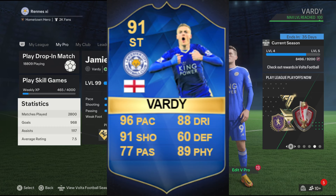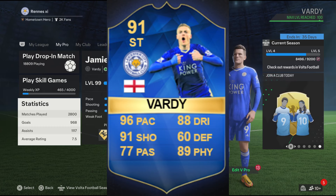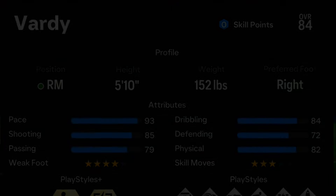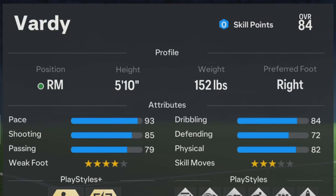These two builds are very similar when it comes to the attributes. Now for the profile, for the position make sure it's either right mid or left mid. For the height, Vardy in the game and in real life is 5 feet 10, so make sure the height is 5 feet 10. For the weight it's going to be 152 pounds, and for the preferred foot, Vardy is right footed, so make sure the preferred foot is right. That's it for the profile.